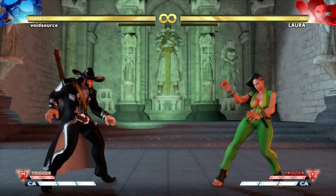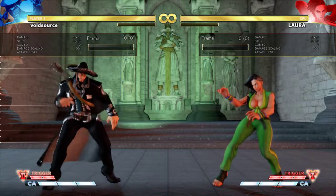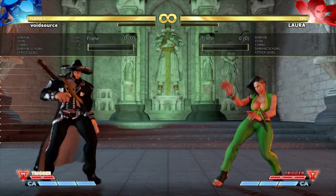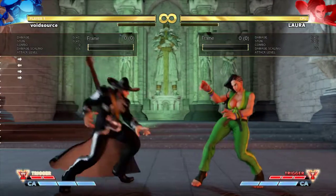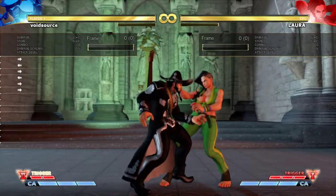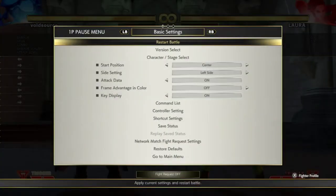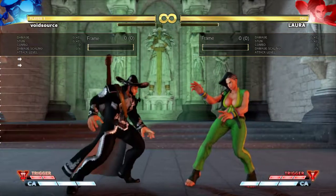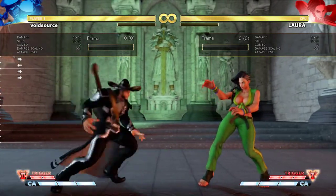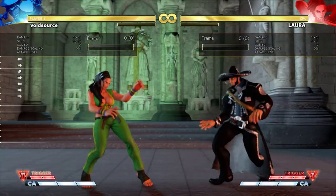There are two requirements. You must hit restart so that Laura, or your opponent wherever it is, stays in that position. You cannot move them out of place. That's why this combo is particularly atypical — because if the opponent is moved out of place, it's not really a challenge.